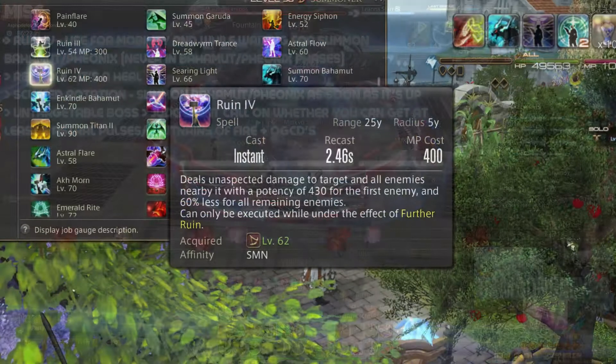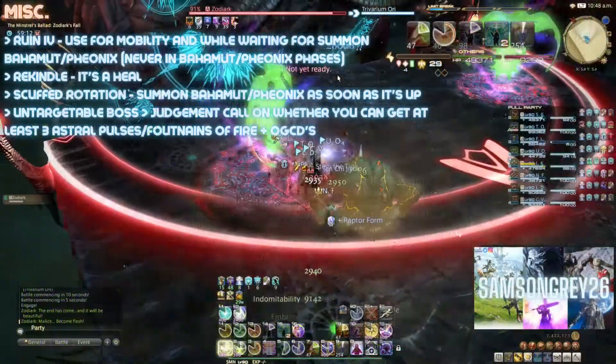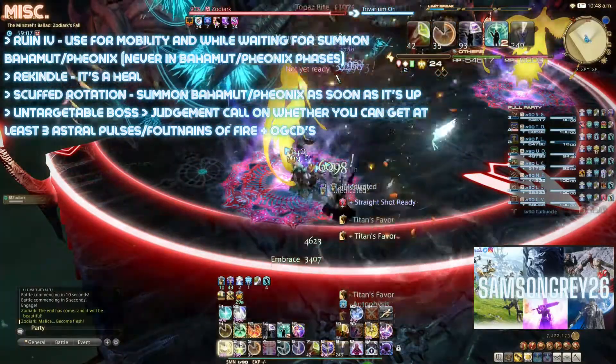Ruin 4 can be used at the start or end of the summon phase, or in between if you find yourself needing the instant cast mobility that it provides. Importantly though, never use it in the Bahamut or Phoenix phase, as it will mean one less Astral Pulse or Fountain of Fire.